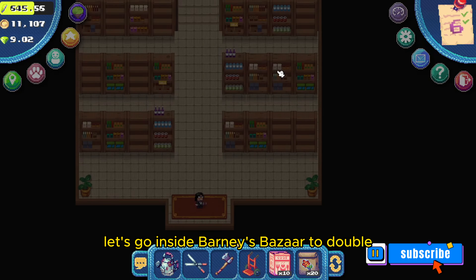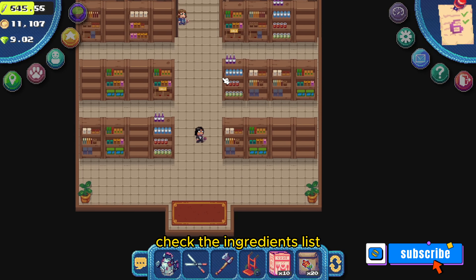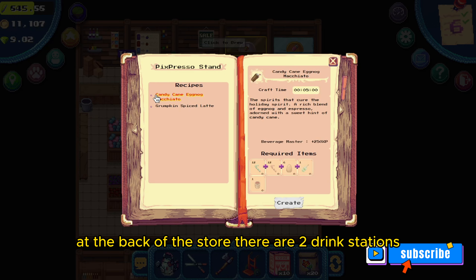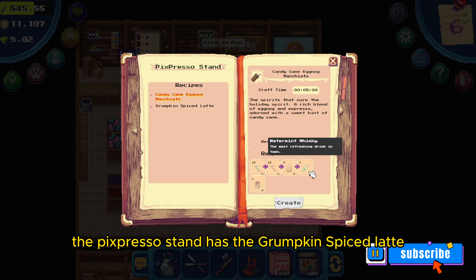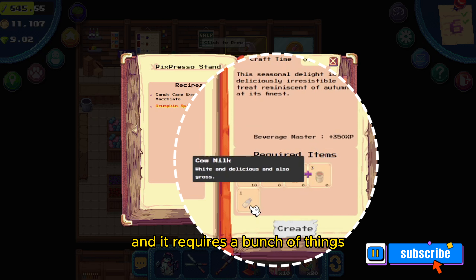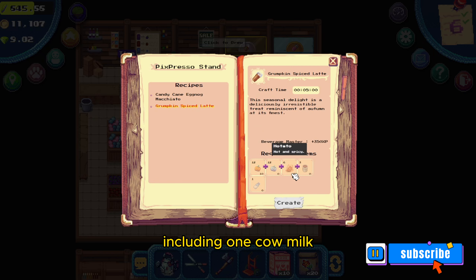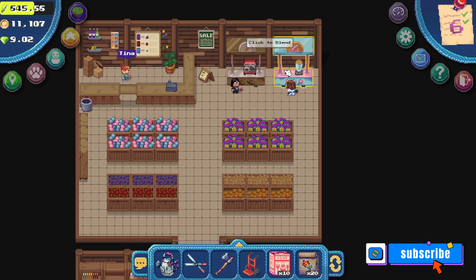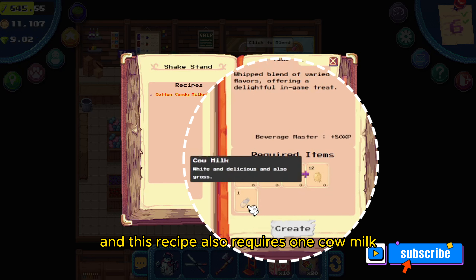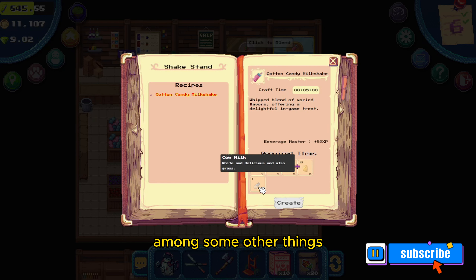Let's go inside Barney's Bazaar to double-check the ingredients list. At the back of the store there are two drink stations. The Pig's Pressel stand has the Grumpkin Spice Latte — you can see the recipe requires a bunch of things including one cow milk. At the Shake Stand you can see the cotton candy milkshake, and this recipe also requires one cow milk among some other things.